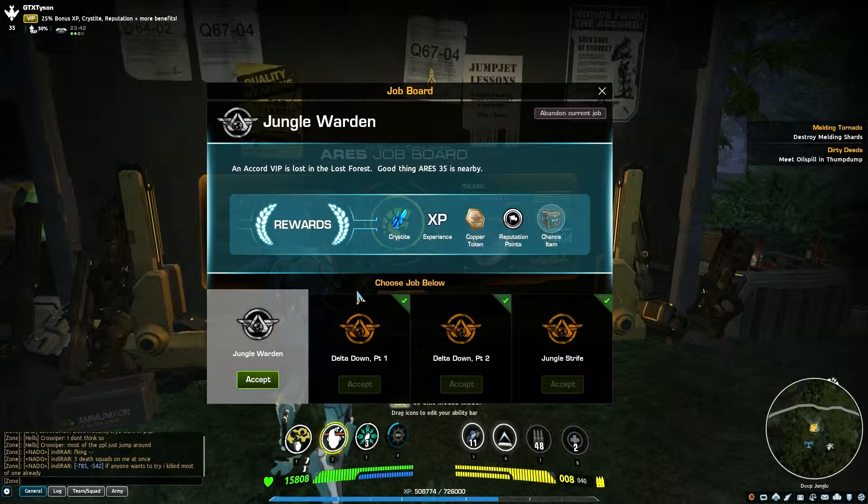Checking out the job board. 'The Accord VIP is lost in the Lost Forest — good thing Aries 35 is nearby.' Yeah, let's give Jungle Warden a quick bash.